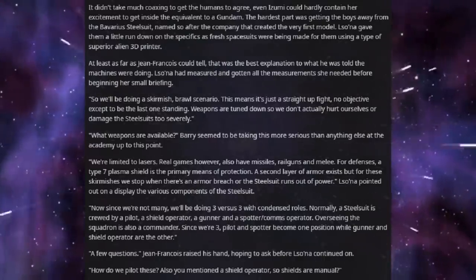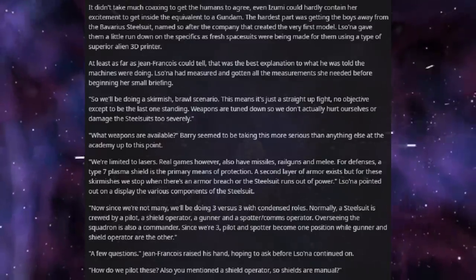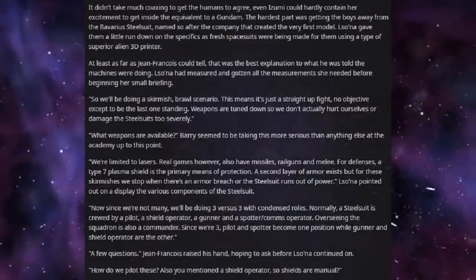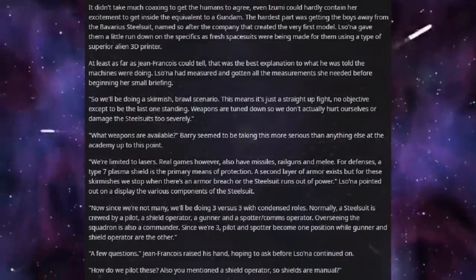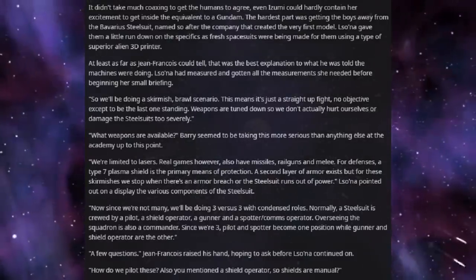"What weapons are available?" Barry seemed to be taking this more seriously than anything else at the Academy up to this point. "We're limited to lasers. Real games, however, also have missiles, railguns, and melee. For defenses, a Type 7 Plasma Shield is the primary means of protection. A second layer of armor exists, but for these skirmishes we stop when there's an armor breach or the Steel Suit runs out of power."